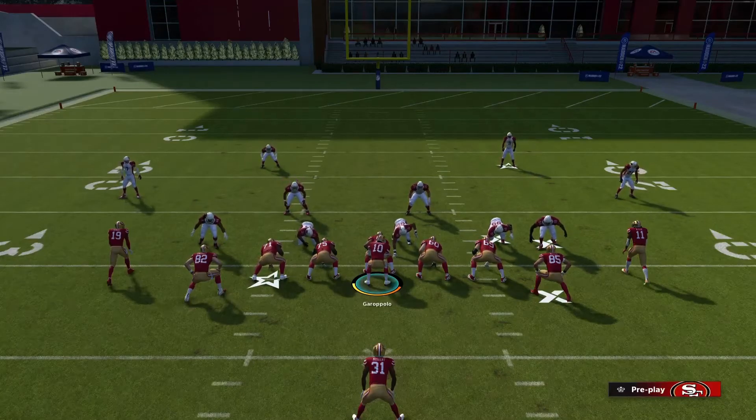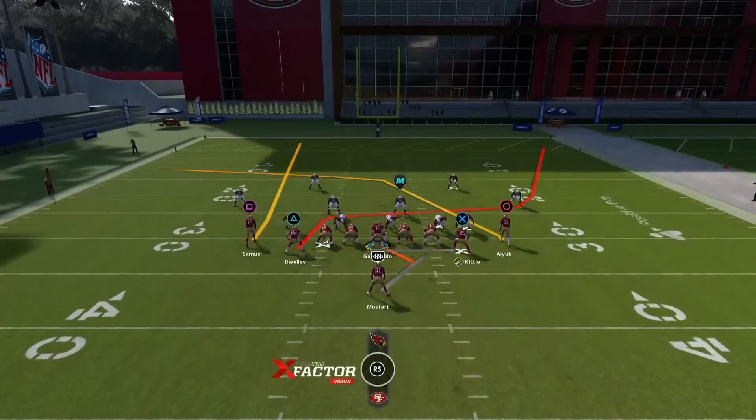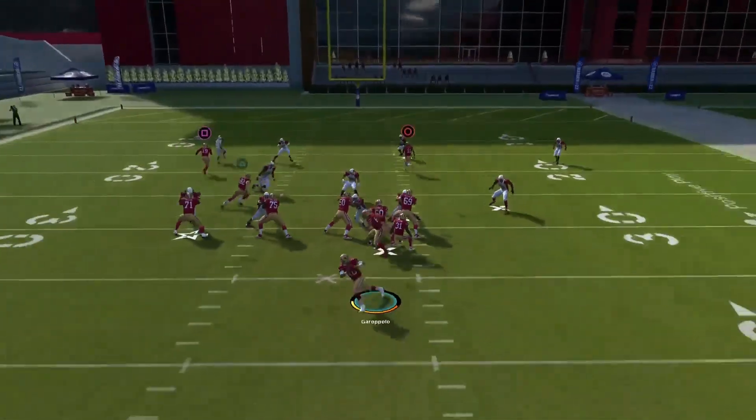The matching principle is still there. In a two by two spread, if a guy goes out to the flat and turns up running a wheel route, the defender is supposed to stay with him.